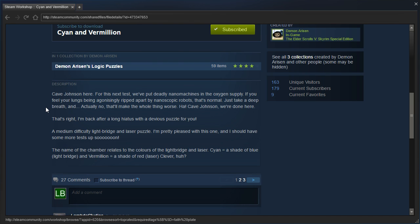I'm back after a long hiatus with a devious puzzle for you — a medium difficulty light bridge and laser puzzle. I'm pretty pleased with this one, and I should have some more tests up soon. The name of the chamber relates to the colors: Cyan is a shade of blue for the light bridge, and Vermillion is a shade of red for the laser. Clever, huh?